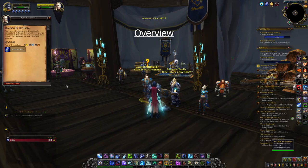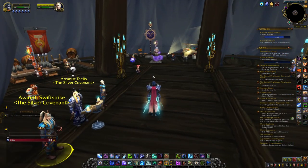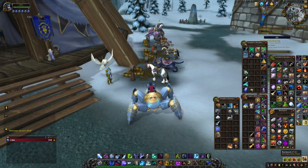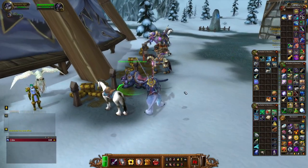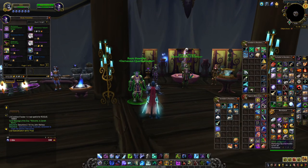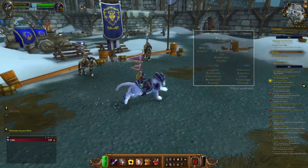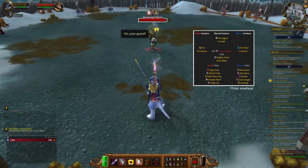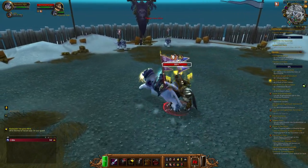The Argent Tournament was introduced back in Wrath of the Lich King patch 3.1 and is a world event consisting of daily quests and arena-like solo content. Through activities at the Argent Tournament grounds, you gain reputation and currency which can be used to buy rewards from various vendors. All rewards are tied to five city factions, one Argent Tournament faction, the Sunweavers or the Silver Covenant factions, and for Death Knights, the Knights of the Ebon Blade faction as well.